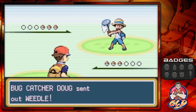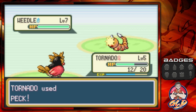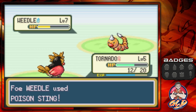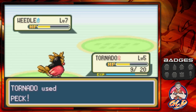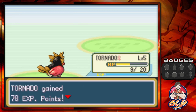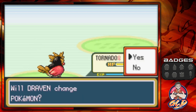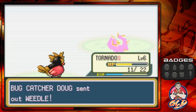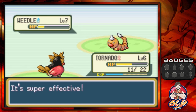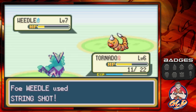I started Pokémon Fire Red a little earlier than expected, ahead of schedule before Emerald, because there is something we can't do right now in Pokémon Emerald — and that is trade Pokémon. You actually have to beat the Elite Four and do certain adventures in order to get permission to trade with Ruby, Sapphire, and Emerald. This will be the first time on my channel that I'll be able to do this on Game Boy Advance.